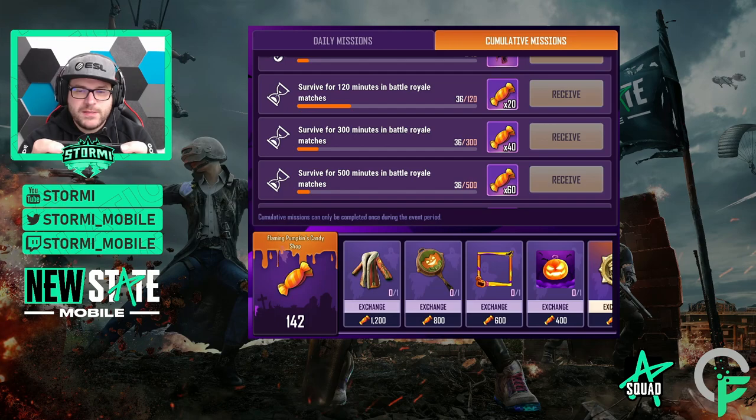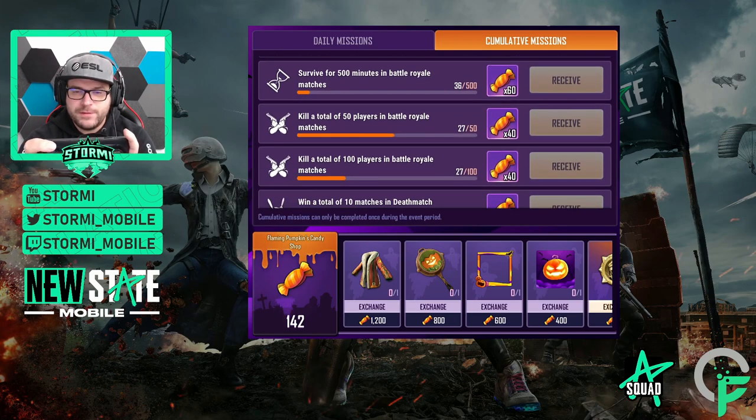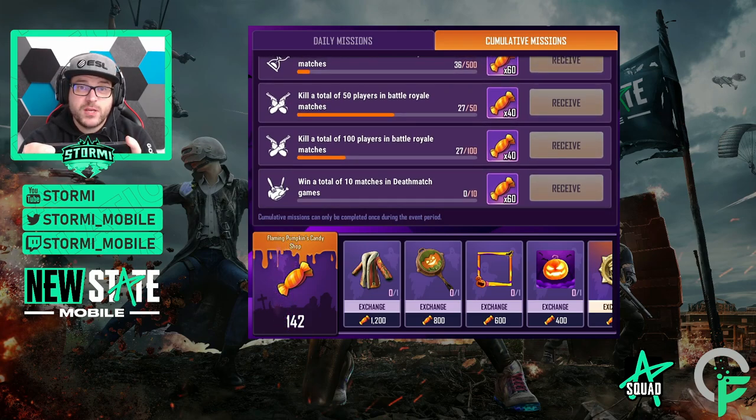The next three cumulative missions are easy as well: survive for 120, 300, and 500 minutes, rewarding 20, 40, and 60 candies respectively. After that you need to kill players — 50 and 100 kills total. That's easy to do alongside your regular games.